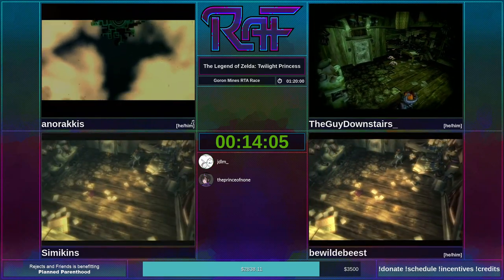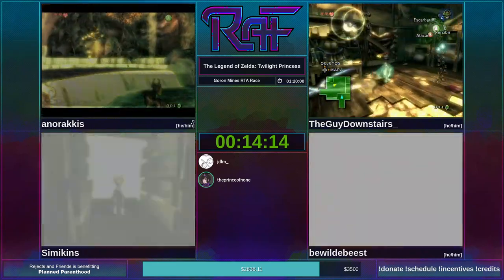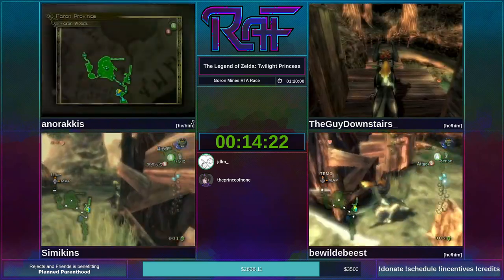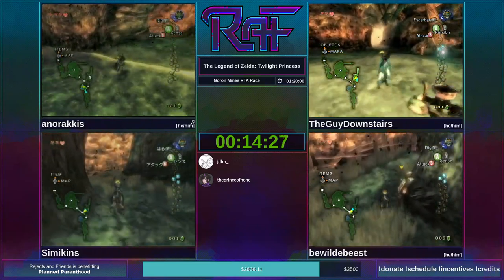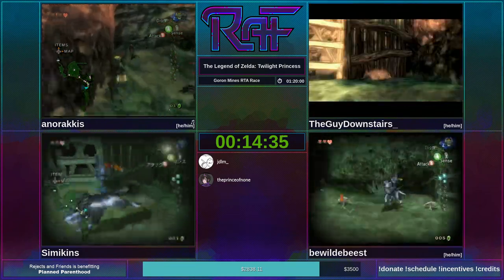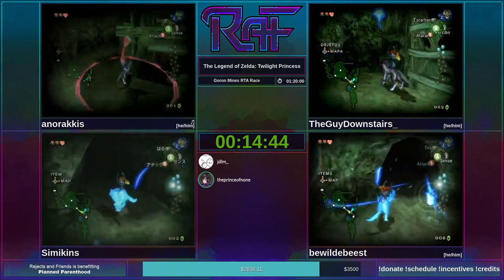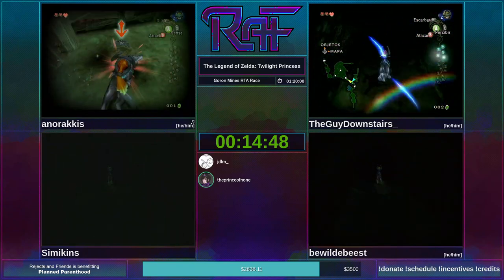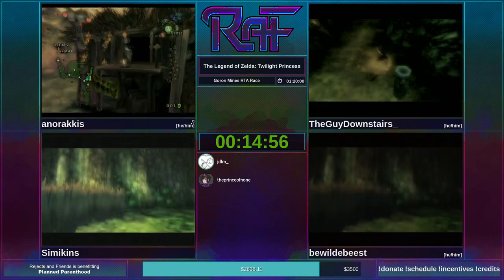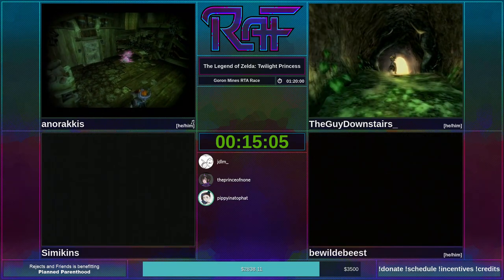Pay attention to Simi and Beast — they're going to be canceling some Koro text by turning off their senses before they kill the bugs. Since Koro isn't loaded, he won't give his dialogue. That's a nice little time save we found recently. These post-gate bugs are kind of a nuisance sometimes — can be very irksome depending on RNG — but it looks like nobody's having too much trouble with them. There are lots of little optimizations to speed up the bug collecting sections.